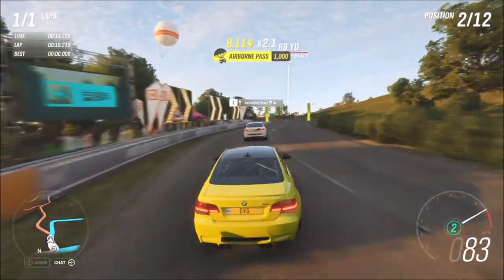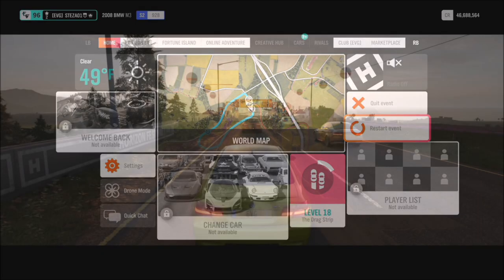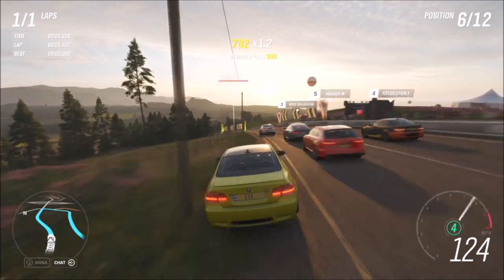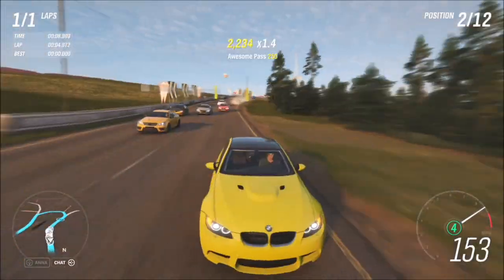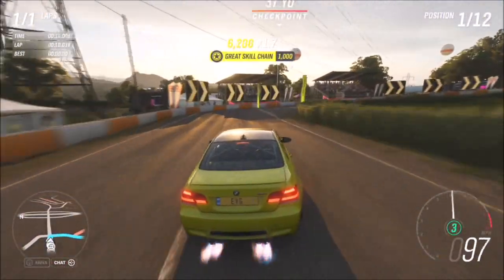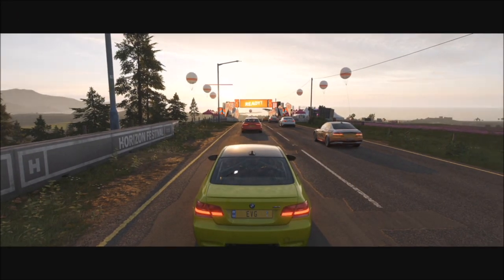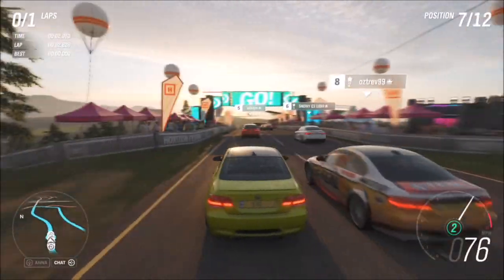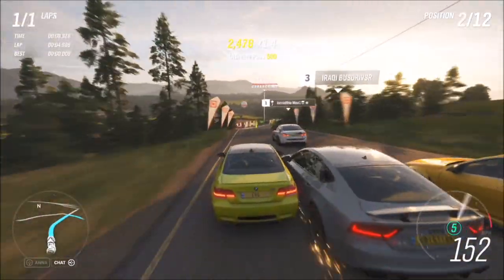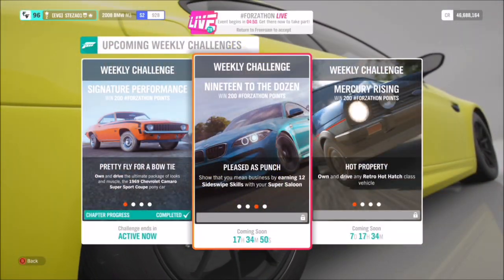All I ended up doing was going to the pause menu and restarting the race, and doing that over and over. If you do that five times, you will complete the five triple pass skills. It's very simple on this race as there's a bend at the beginning where you can just undertake everyone and get that triple pass skill. Obviously, the harder your difficulty the further back you start on the grid, which also helps. I have mine on expert difficulty; on easier difficulties you'll probably start near the front of the grid, so it'll be a little trickier.